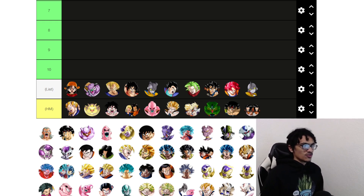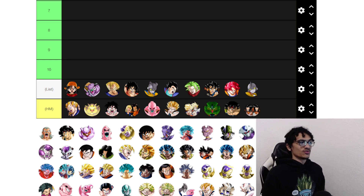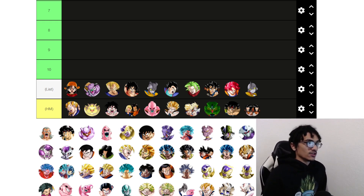As for Physical Super Saiyan 3 Goku, this guy can be good at 55%. The only issue is that he does have to do multiple super attacks for his defense to look rather solid. As for STR Kid Buu, he just doesn't have the linking partner. That's really it.